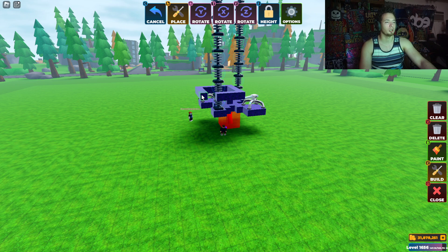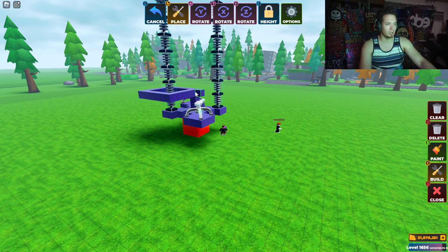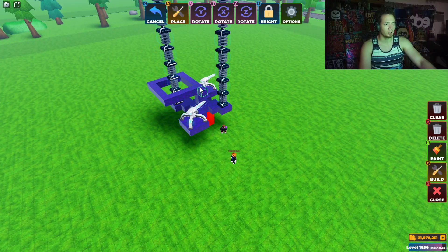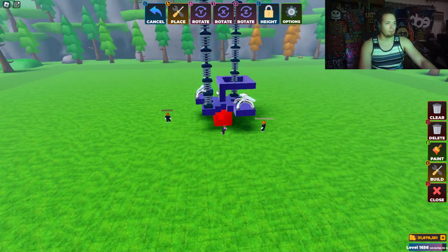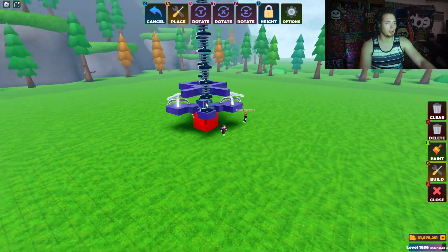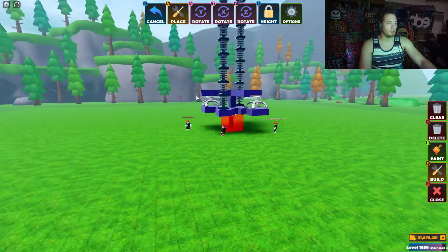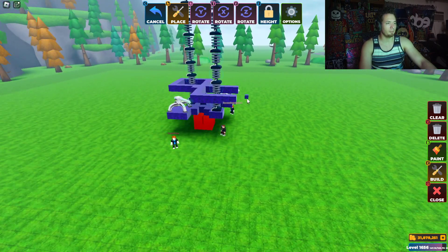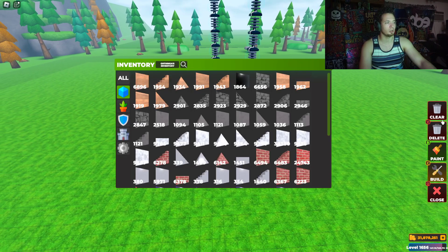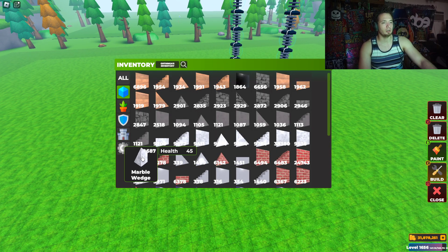We're going to go ahead and do this right here. It's gonna look a little weird, but that's all right. I think I'm just going to use obsidian for this part, and after that I'm going to use marble, just because I want to make it a little different so we know what's actually holding the shields and what's actually going to be holding our plasmas.